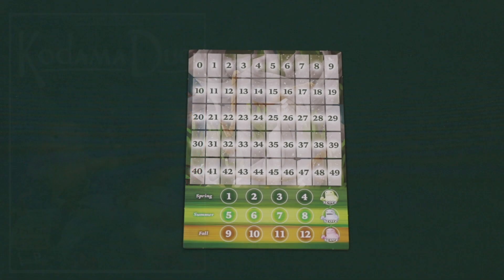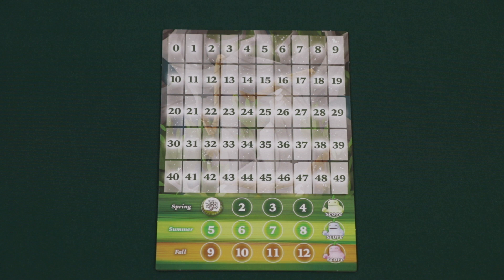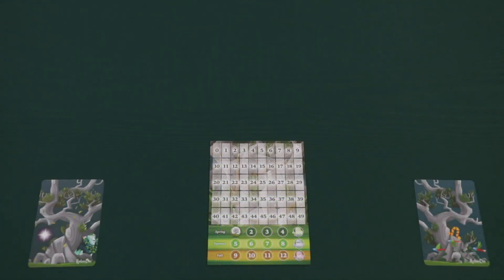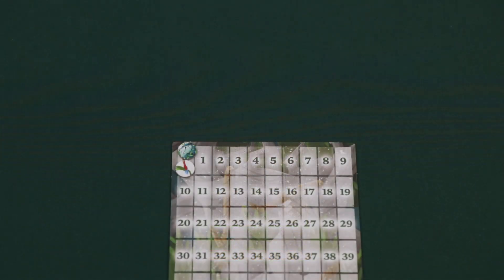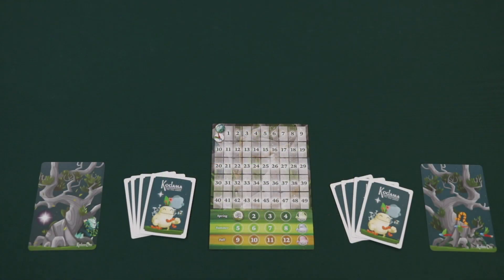To begin setup, place the score track in the middle of the table, then place the season token on the season track next to the word spring, then give each player a random trunk card. Make sure to place your trunk card so that the bottom of the card is near the edge of the table, then place both player markers on the zero space of the score track. Each player marker will correspond to a symbol printed on the player's trunk cards.